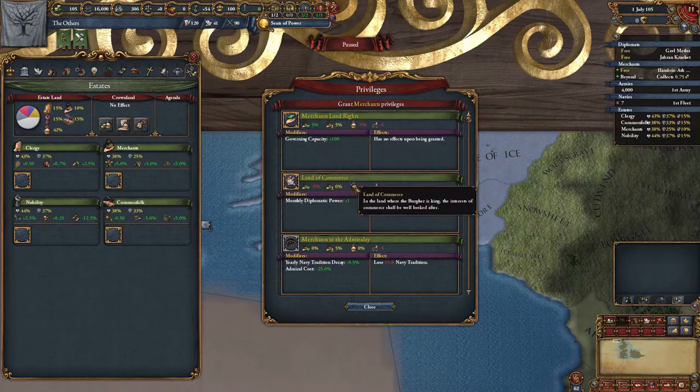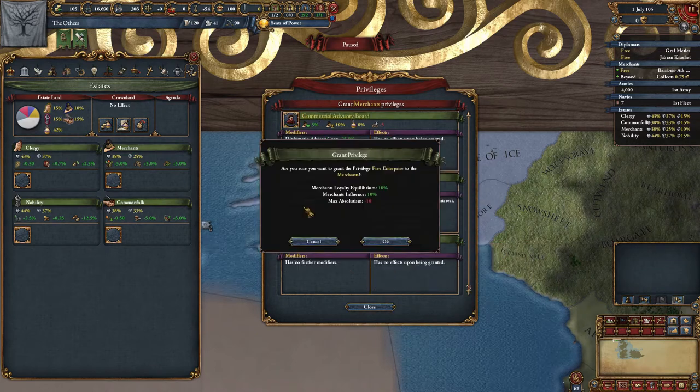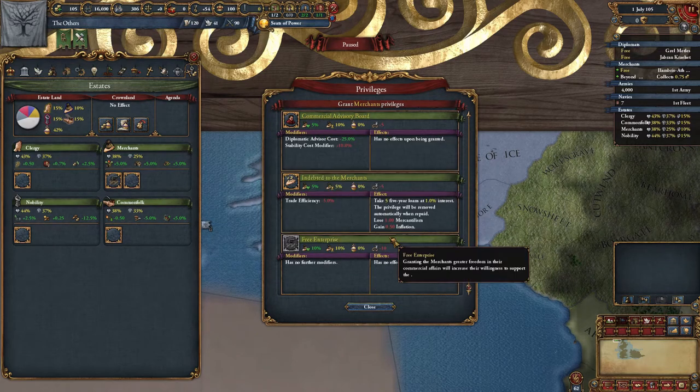Giving up land at this point wouldn't really be advantageous, and with that in mind there aren't many options to choose from. Free enterprise is a good start to get the merchants on side.